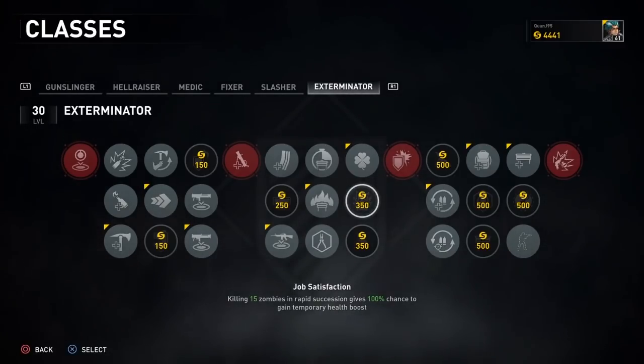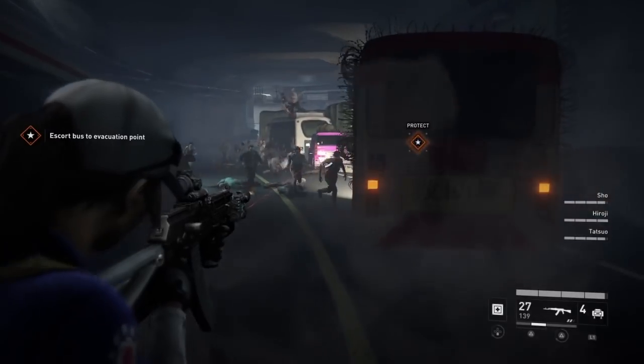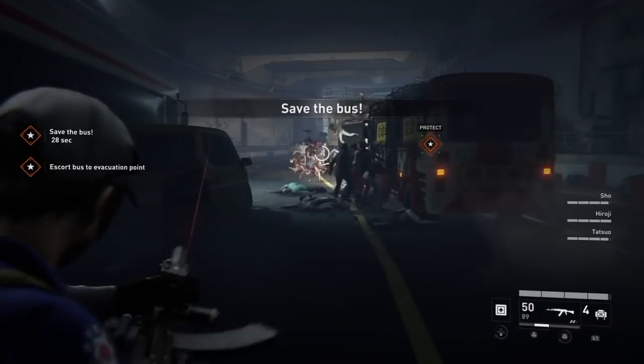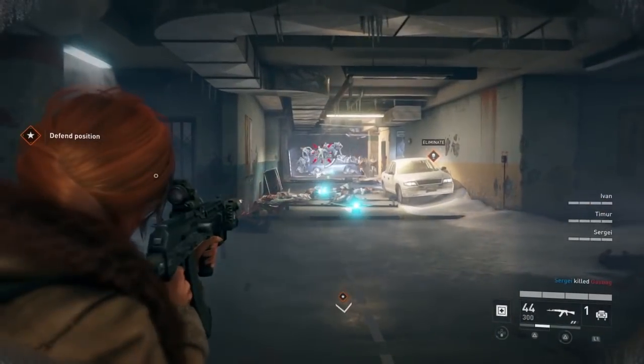In the seventh column it has to be Bullet Rain, because this allows you to reload your weapons 25% faster, and because of how slow the base reload speed is, anything helps. Third Hand seemed interesting — this perk reloads your primary weapon instantly after killing 15 zombies in rapid succession.